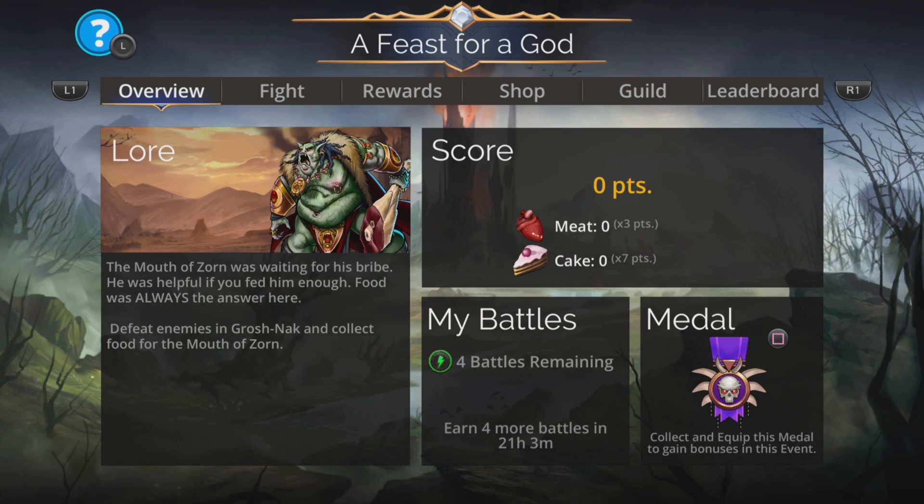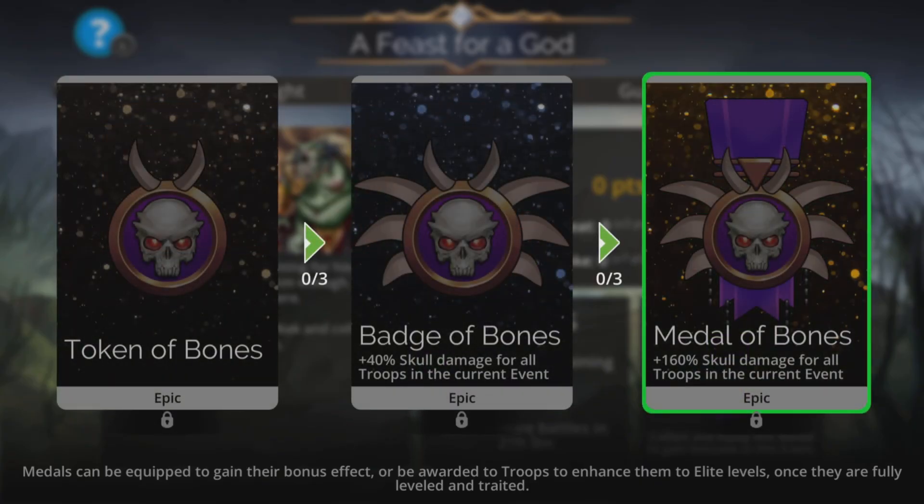Spell damage is not the thing for this — it's Skulls. All about Skulls. When you get this medal, you're going to get extra damage from Skulls. Really important. Plus 40% Skull damage for all troops in the current event when you evolve the token to a badge, and then 160% Skull damage for all troops in the current event when you evolve it to a medal.